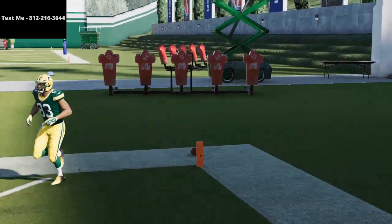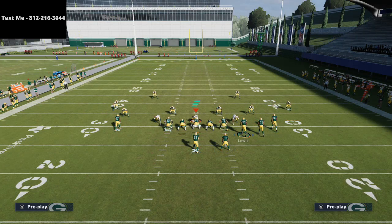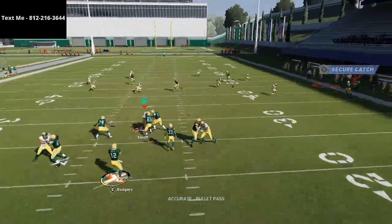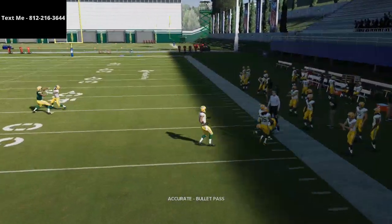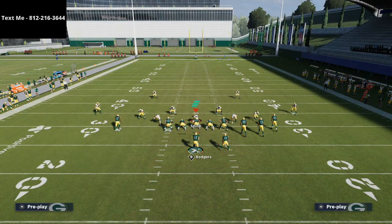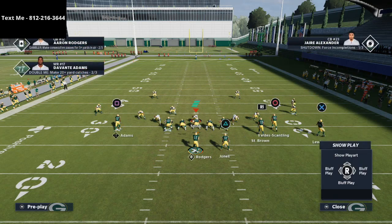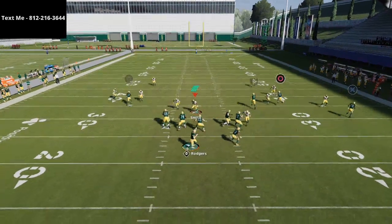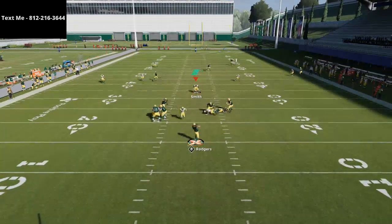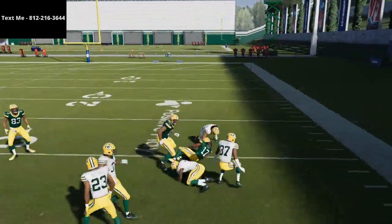Let me quickly go through the other coverages. If they run cover four, you'll see cover four does okay against the outside, but you can hit this wheel route at the snap of the ball — if those deep blues fall back, you can hit the wheel route. So calling cover four doesn't completely stop you; you're still vulnerable to other portions of the defense. With cover two, what I like to do is just let him get over the cloud and then hit him over the top.